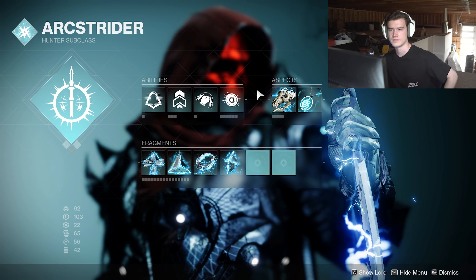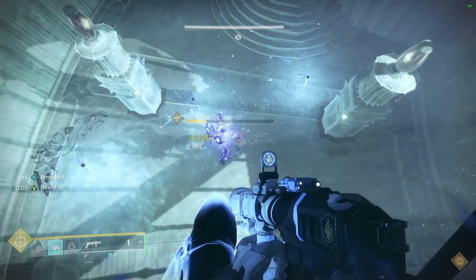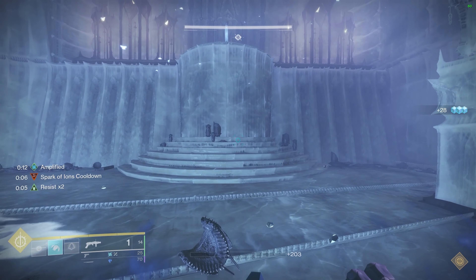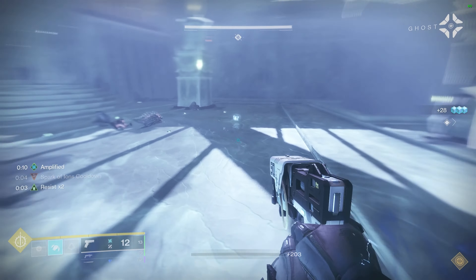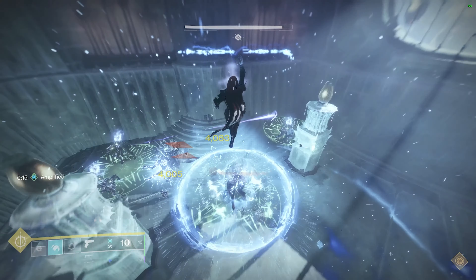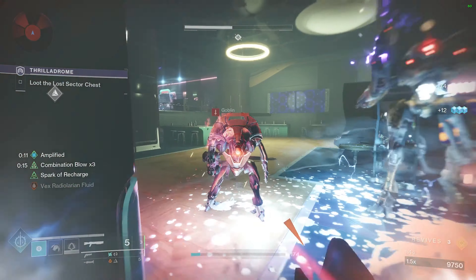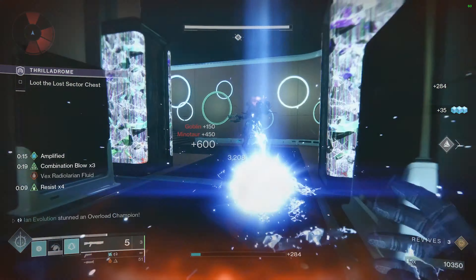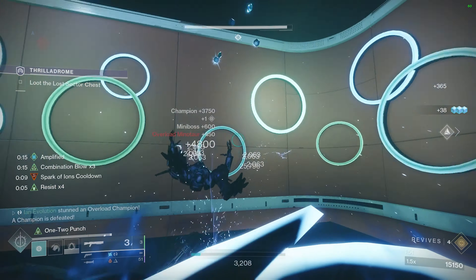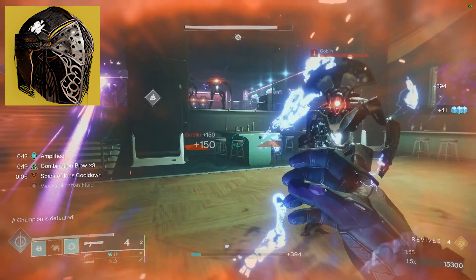Though you technically can get more damage resistance over on the prismatic subclass, that does require transcendence. And transcendence is almost a borderline super — you need to build it up rather than it just being readily available at any given moment. So with those reasons, hopefully you can understand why I went the route that I did. For the super I went Gathering Storm, but fortunately this part does not matter, so run whatever super you want. Next up it will be Gambler's Dodge paired with Combination Blow melee for the infinite loop cycle, but we will get into why this part doesn't really matter that much either.